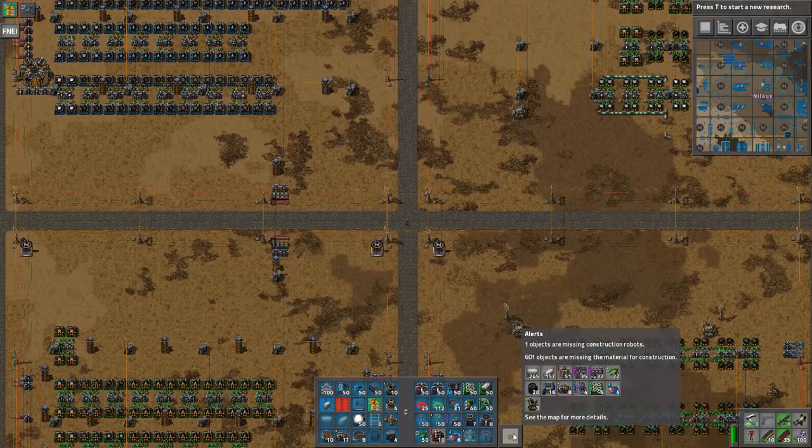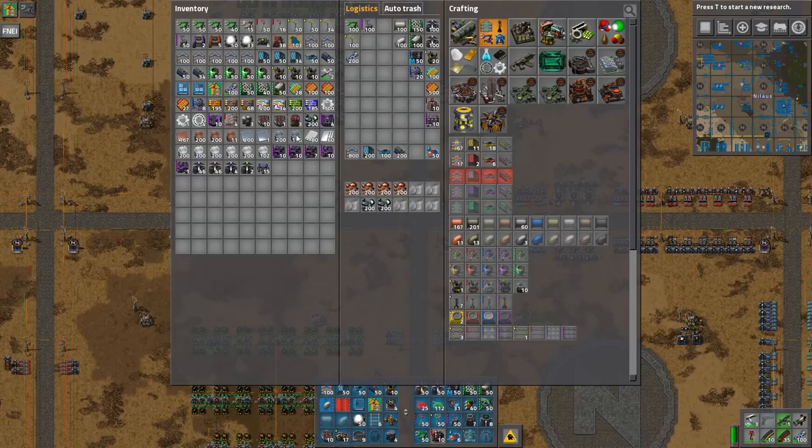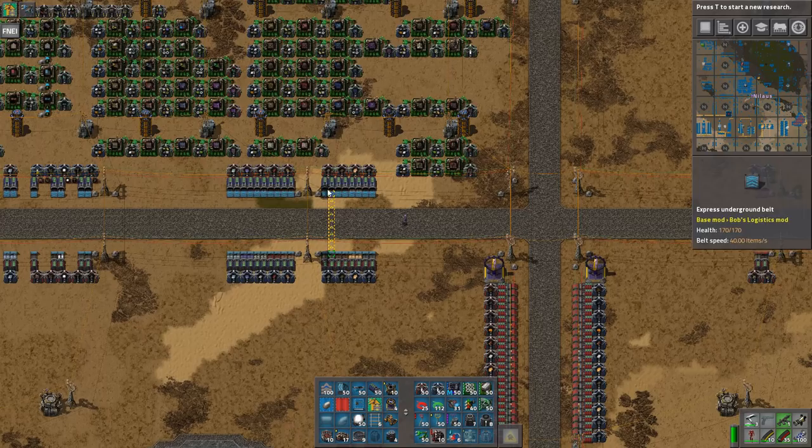With electrum brought in, I was able to build the better machines — the best machines there are: the electric furnaces, the green circuits, all the green assembly machines. Everything has now been upgraded to green machines, except the science. But the science is not really relevant right now, which means we now run around and upgrade everything to that.